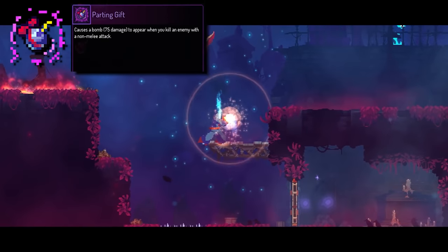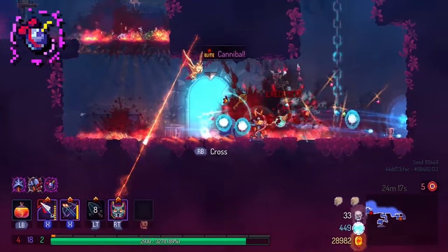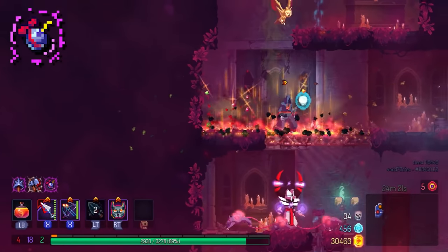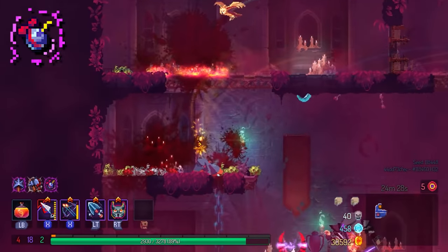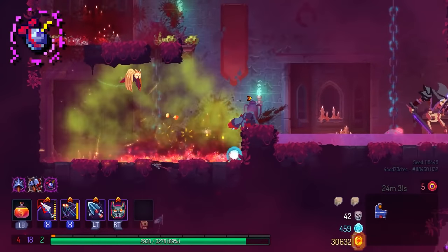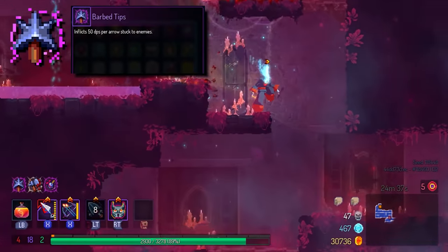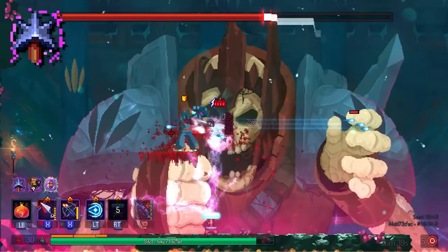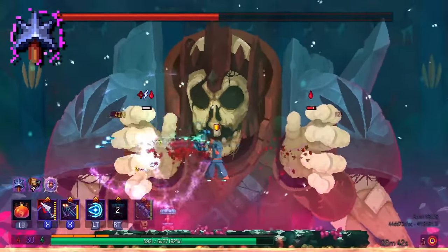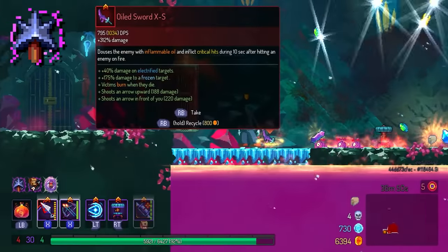Parting Gift is possibly the most powerful mutation in the game right now. If I'm running a ranged setup I pick this every single time — all you do is kill one enemy, it pops a bomb, starts a chain reaction, and kills everything else on screen without you doing anything. You'll want to swap it out for bosses, but for biomes it's my premier choice when running ranged. Barb Tips from 2.3 might actually be even more powerful than Parting Gift — I think it will get nerfed in the future because it's just too good at the moment.